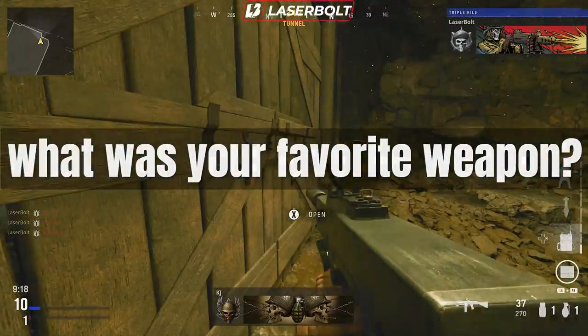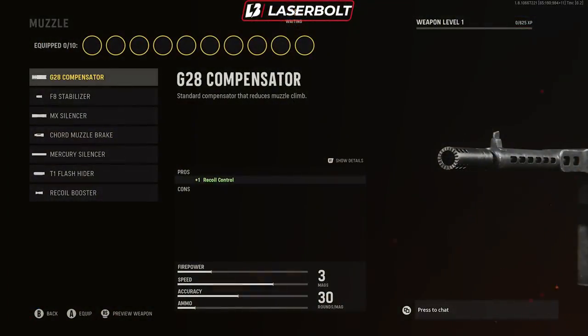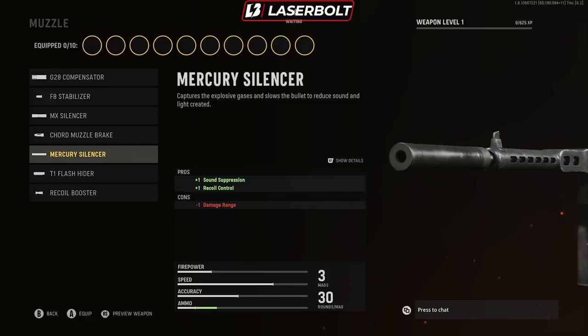Let's start with the muzzle. This loadout will probably change once Warzone comes out, since we'll have to swap things around, but for multiplayer this is what I found to be pretty good. You technically don't need the silencer for multiplayer, but I'd recommend getting accustomed to it. You do get a negative damage range penalty — not a big deal in Warzone, but a slight concern in multiplayer. Still, I'd put the silencer on to get the feel for the gun.